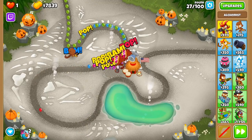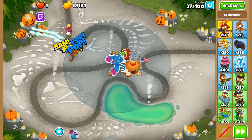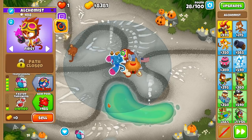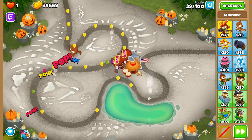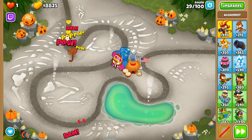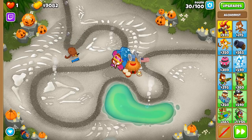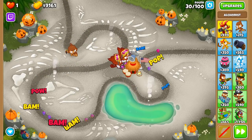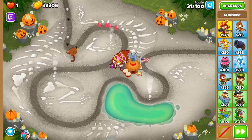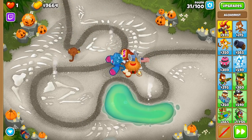The tier 4 upgrade is Transforming Tonic. This gives the Alchemist an ability to transform into a vicious monster for 20 seconds, temporarily replacing its main attack with rapidly shooting blue plasma lasers. These lasers fire around 33 times per second and deal 2 damage to up to 6 bloons per plasma laser. The cooldown is 60 seconds, so it can be up one third of the time. The overall price of Transforming Tonic is expensive, but it is a cheap option when upgrading from an existing Unstable Concoction Alchemist.